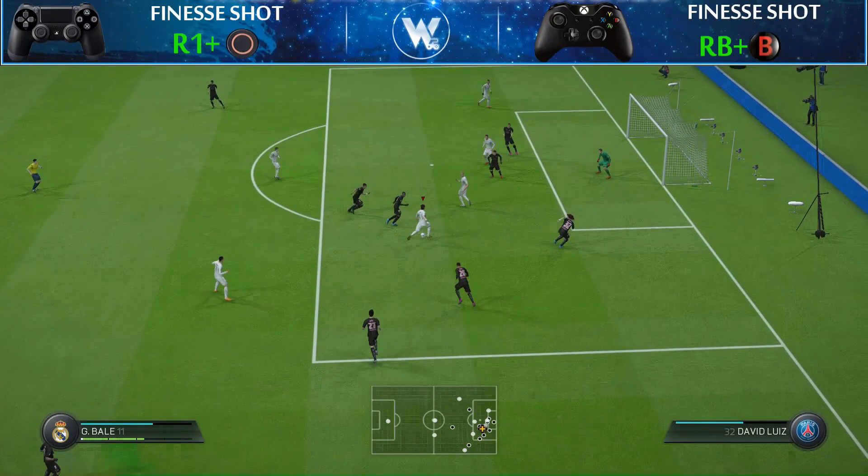First of all, for those of you who don't know, let me explain how to perform the Finesse shot. It's super easy — all you have to do is press the R1 button on your PS4 controller plus the shot button, or the RB button on your Xbox One controller plus the shot button. You can see those combinations on the top of the screen.